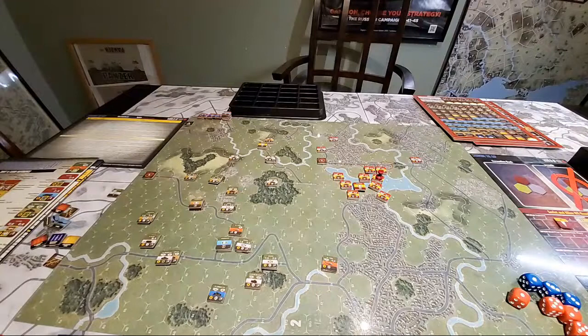In terms of sequence of play, the initiative phase — I don't believe there's any specific initiative in this scenario. I'm going to check, and I also need to check the aircraft rule one more time. I've got the paratrooper drop stuff organized. It looks like we start with initiative, so I think that's good.